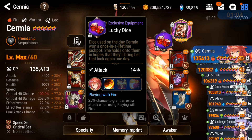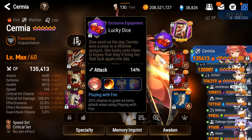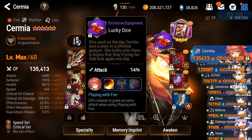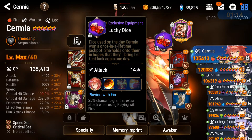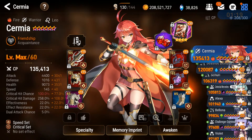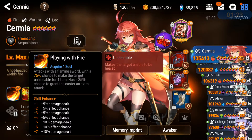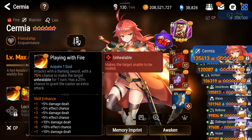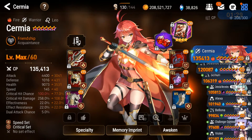I've got her exclusive equipment for skill 1, and I love when this thing triggers. It does trigger on a dual attack as well, and it makes up for some insane burst damage potential. 258% crit damage, 145 speed. Survival is actually decent. Effectiveness is 22%.